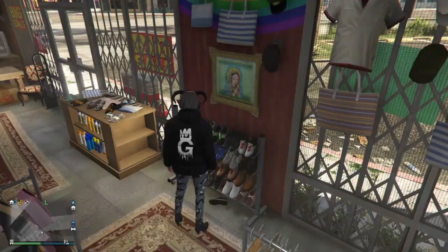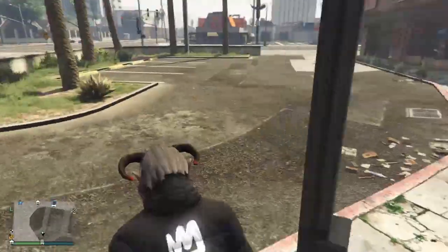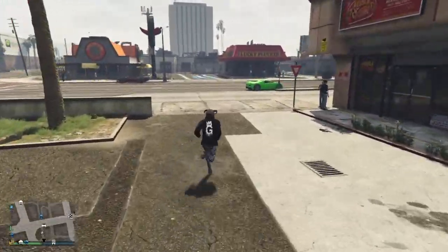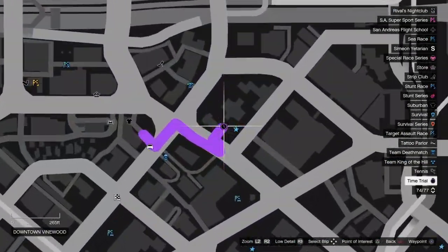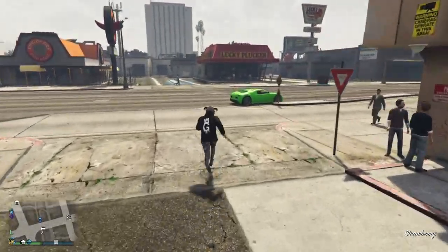Now put on a Christmas mask — the Krampus mask or the red stocking mask. Then make your way to this week's time trial. This week's time trial location is shown right here on the map, just in case you didn't know.